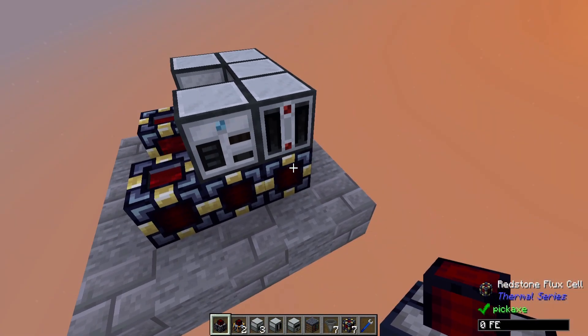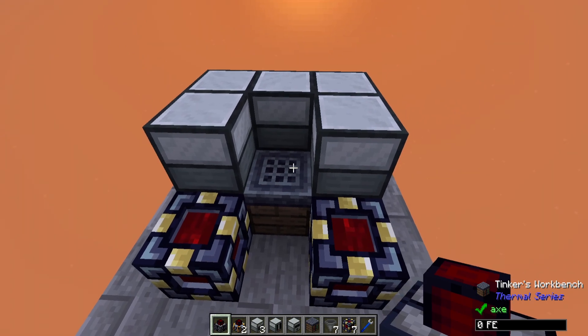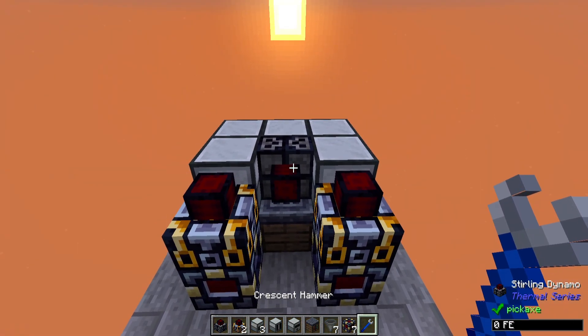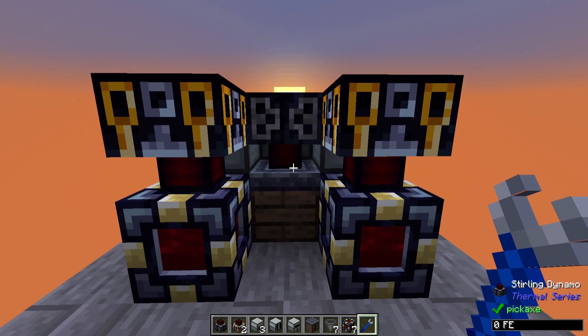So far we've got a whole bunch of power storage and a bunch of processing machines, but we have nothing generating power. Let's fix that. We're going to put down a Sterling Dynamo and two Compression Dynamos. When you place them down they won't face the way you want, so you're going to have to rotate them. In this case I have them all facing down.